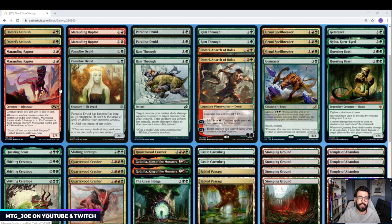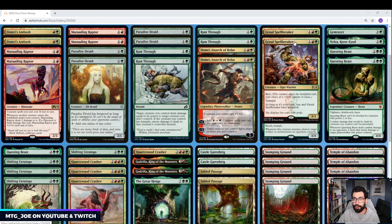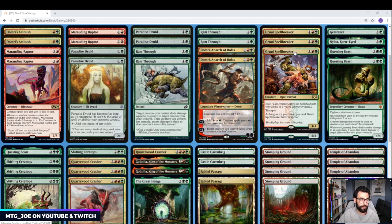Paradise Druid is another way to accelerate and fixes our mana. So those are our accelerants. I'm going to feature the creatures first, then we'll go through some of the support cards. So what are we ramping into? Another honorary Dino — it's just an overall good card — Gruul Spellbreaker.